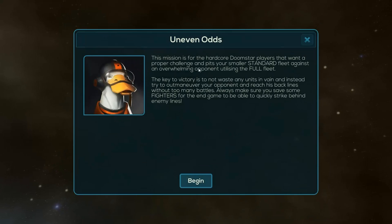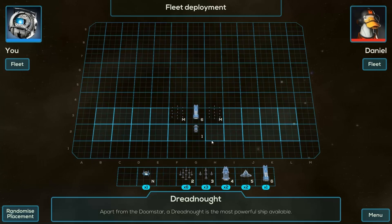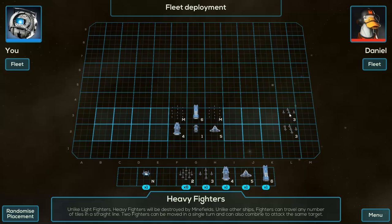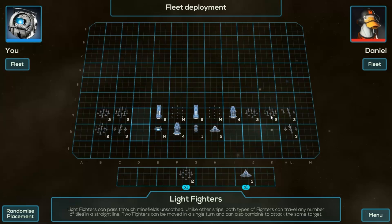What's this scenario? This mission is for hardcore Doomstar players who want a proper challenge — pitch your smaller standard fleet against an overwhelming opponent using a full fleet. The key is not to waste units in vain. Instead, try to outmaneuver your opponent and reach his backlines without too many battles. Always be sure to save some fighters for the endgame for a quick strike behind enemy lines.